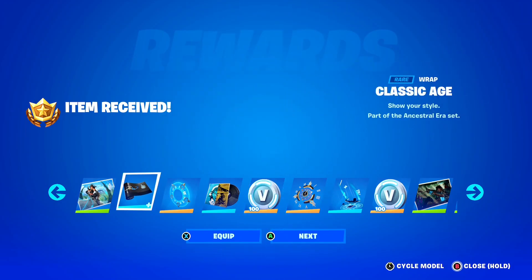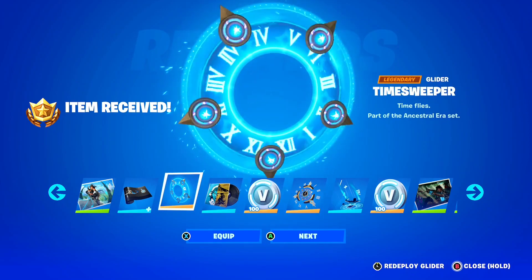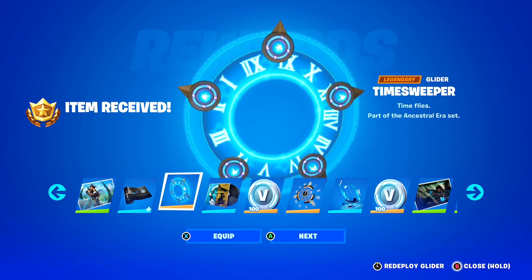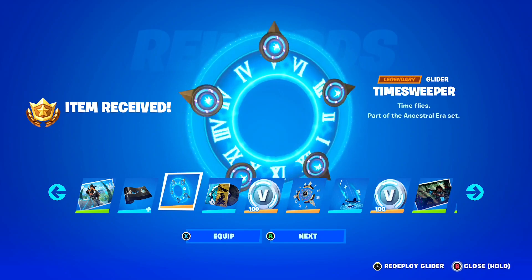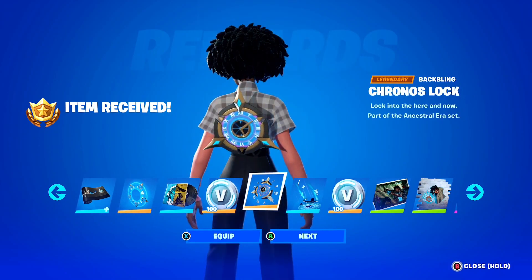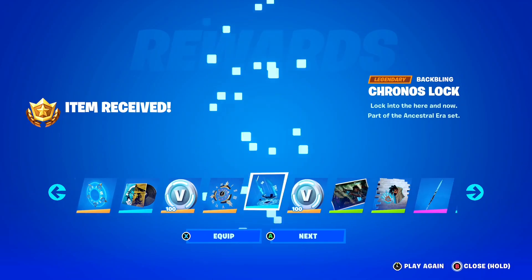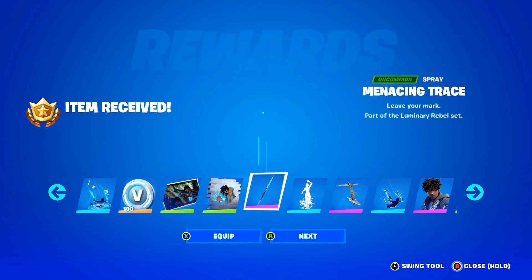This wrap looks sick guys — the Classic Age Wrap, such a clean wrap right there. What is this one here? The Time Sweeper Glider, literally a legendary glider — that is an insane glider, I've never seen a glider look that cool in the whole entire history of Fortnite. The Time Sweeper Glider looks insane. Of course, some V-Bucks right there. Then we've got the Kronos Lock Backbling — that is so clean. And then of course we've got the Countdown Contrail. More V-Bucks guys, some crazy stuff there.